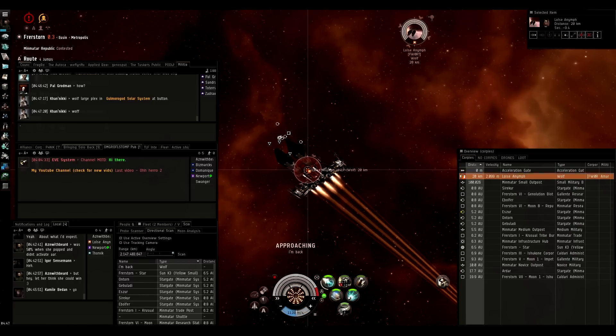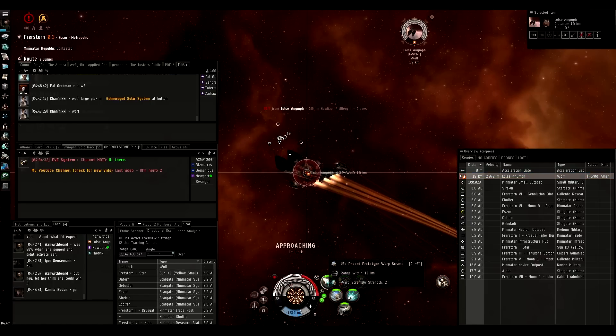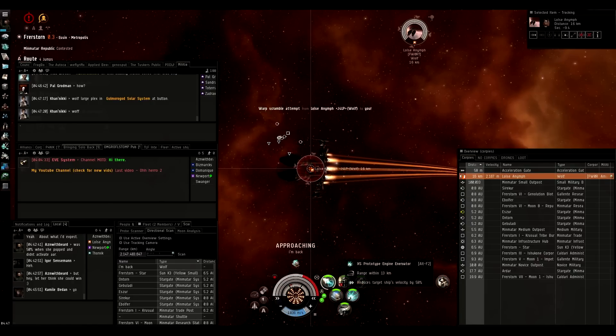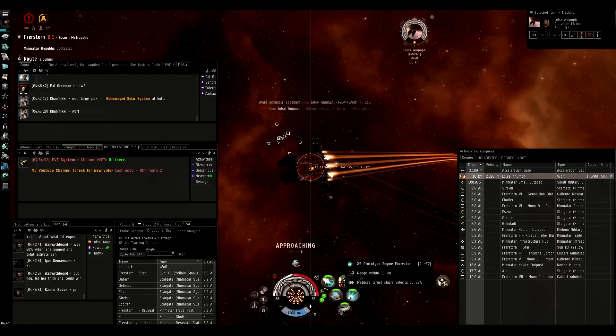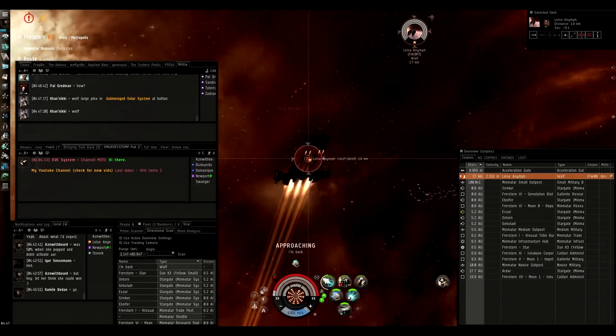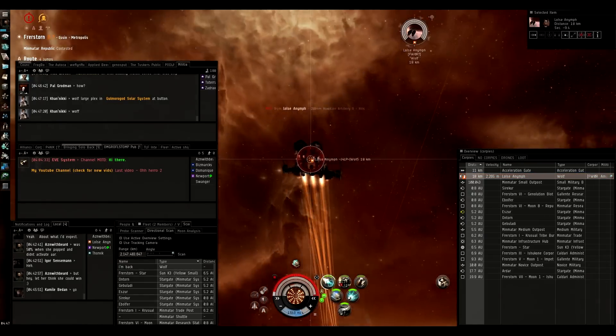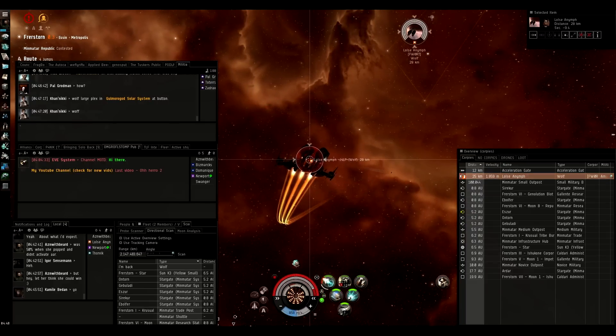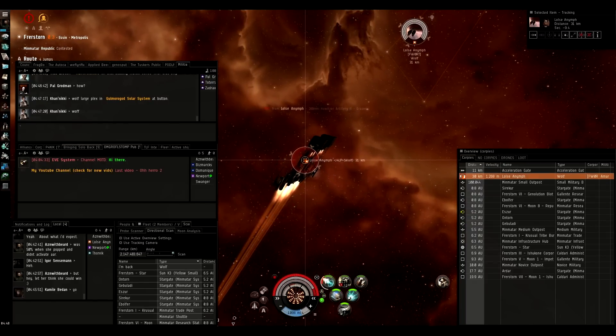As soon as I land in, I overload my microwarp and try to just approach him. You can tell that he has a microdrive at this time because of the speed he's doing, and unfortunately he's not an idiot so he immediately sees me approaching him and starts kiting me. He is faster than me — I'm going about 2,000, he's going about 2,300.